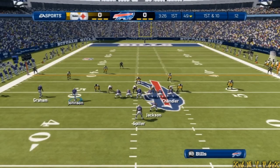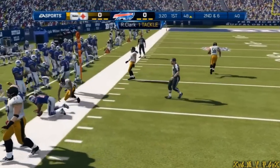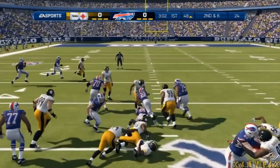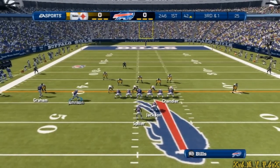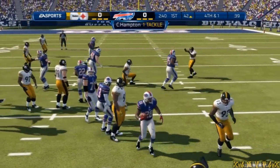It's first down as they head to the line. C.J. Spiller going to the left. Back to the ground — that's a gain of six. The quarterback motions the wide receiver, he'll run with it again. The tackle is made short of the first down.